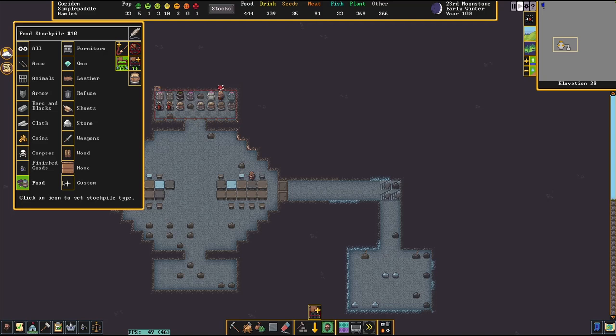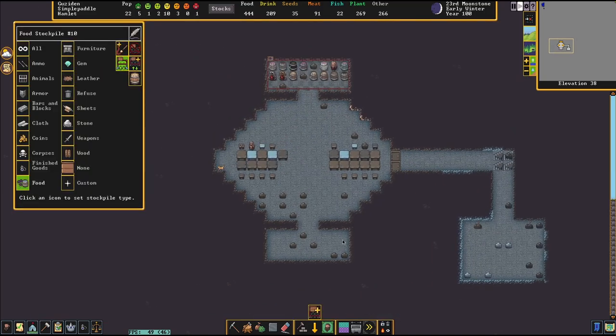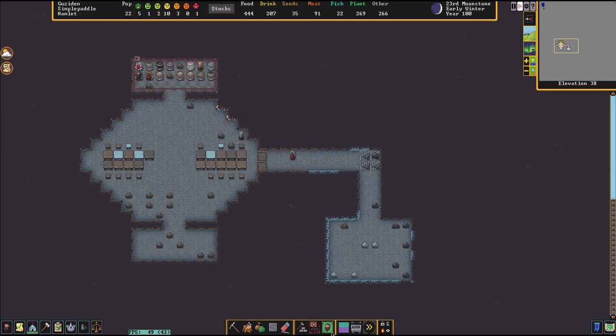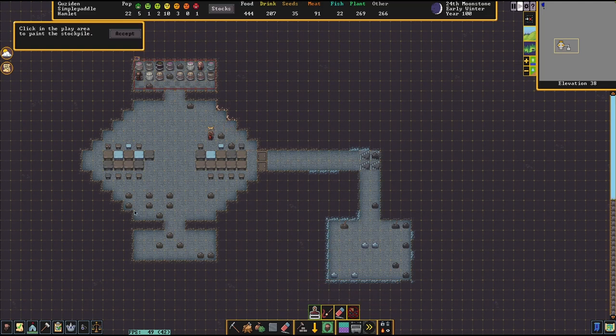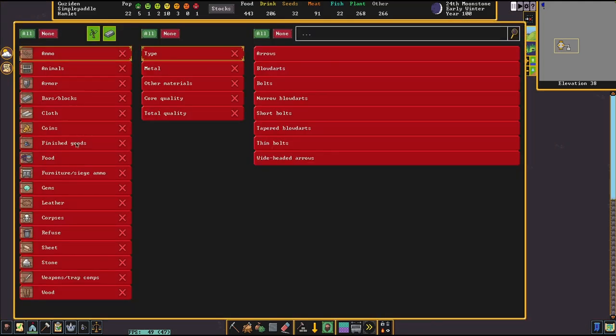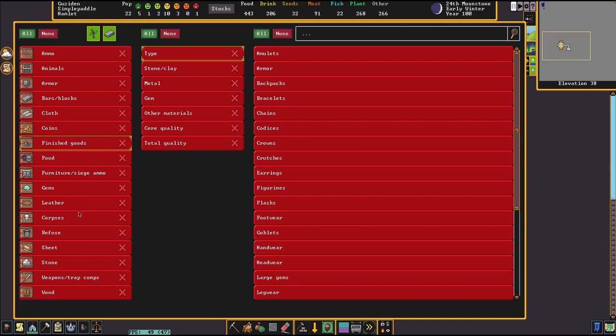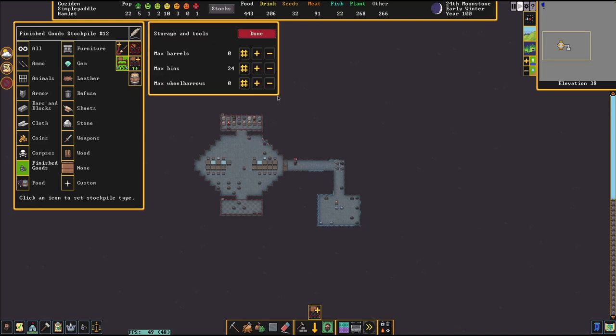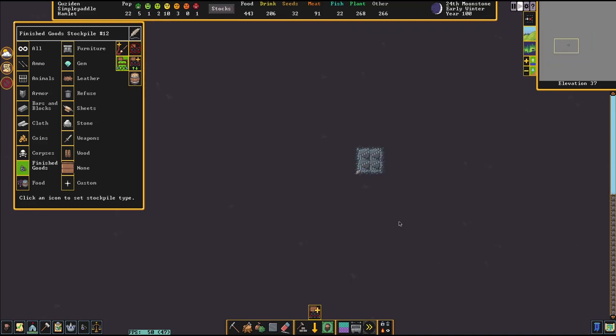Finish putting — is this food and drink? Yes. And then we were going to make this like mug storage. Mug storage — please do finished goods. Is it finished goods? Type: goblets. You may all go here. And yeah, bins is fine. That's great.